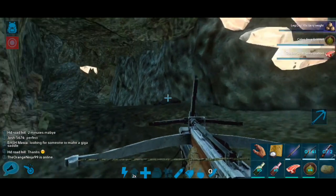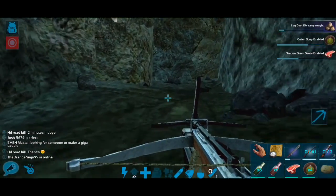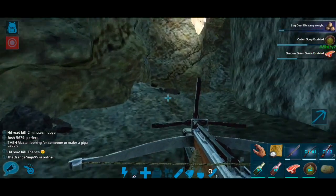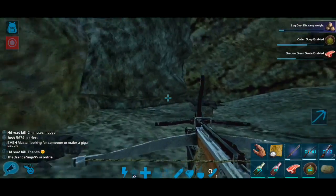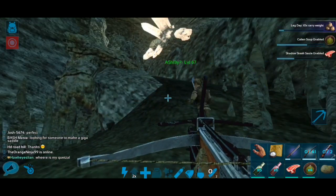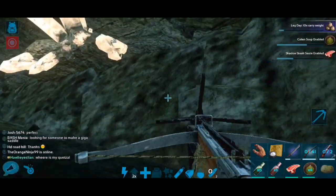Me and Ashley wanted to show you how I got the first dung beetle and how we got the second one. We went to the lava cave, finished it, got the artifact, and turned it in. This is the southern cave — this is where you're going to find your dung beetle.